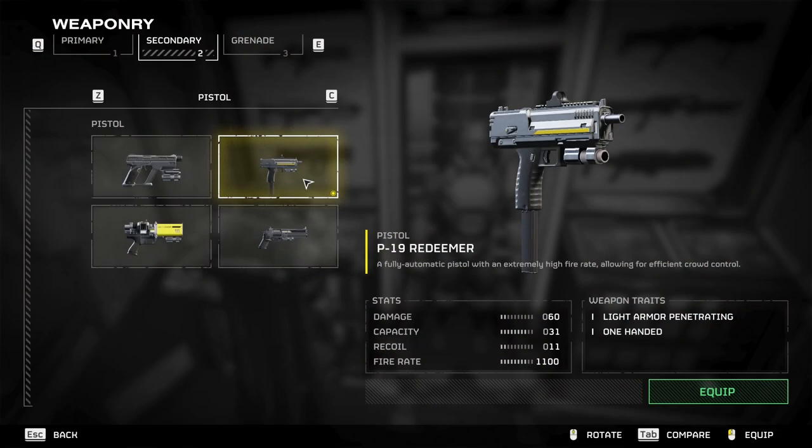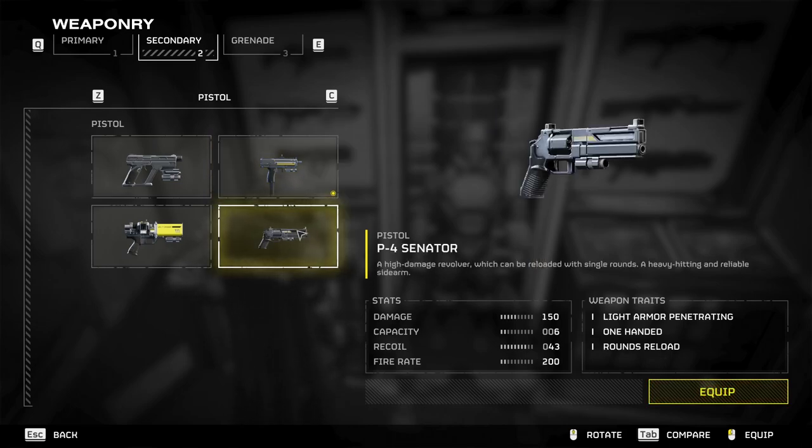For my secondary, it is still unchanged — the Redeemer is still my go-to. It has a fast rate of fire and good damage. Maybe if they add a speed loader in the future, I'll use the Senator.